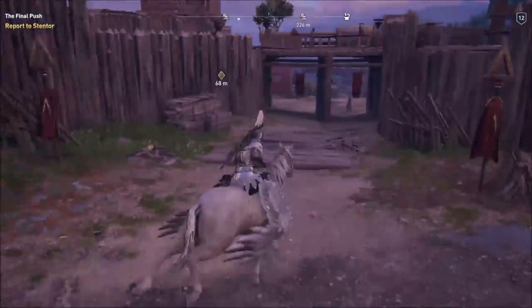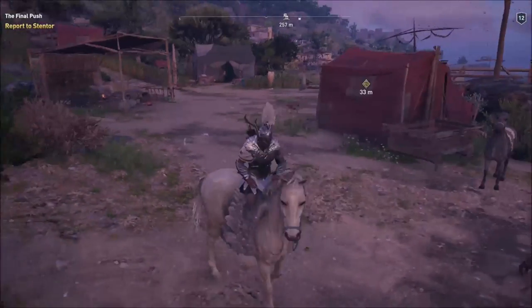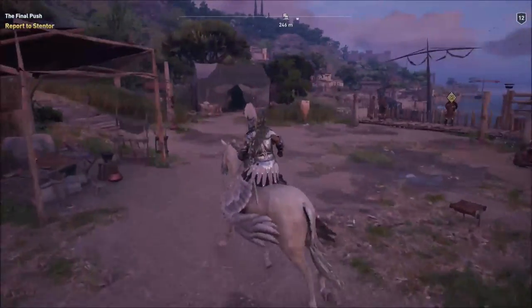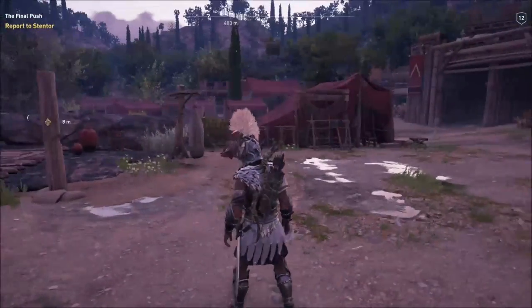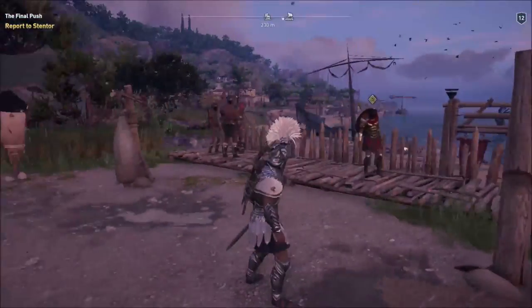Hello everybody, my name is Gedemar, welcome back for another video of Assassin's Creed Odyssey. We're going to continue this series. We got a report to Stentor about our actions — basically us helping the Spartans. And now we should be able to meet with our father. That's what's the next step.